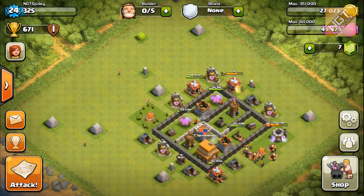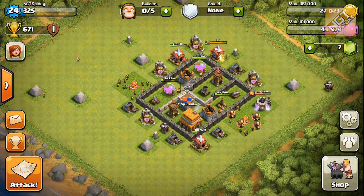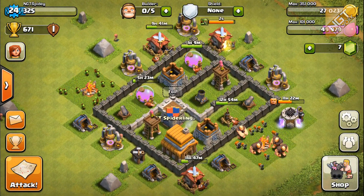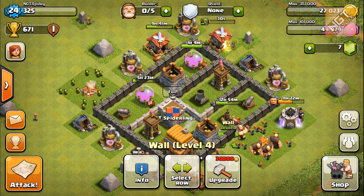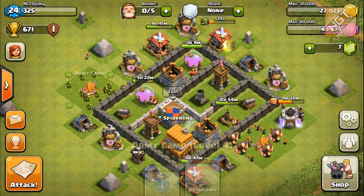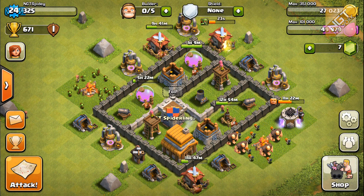I've been raiding a ton - hundreds and hundreds of thousands of gold as well as elixir in order to complete all these upgrades. So I'm almost done with all my wall upgrades to level 4. I still have probably about 12 walls left to upgrade - that's another 120,000 gold.